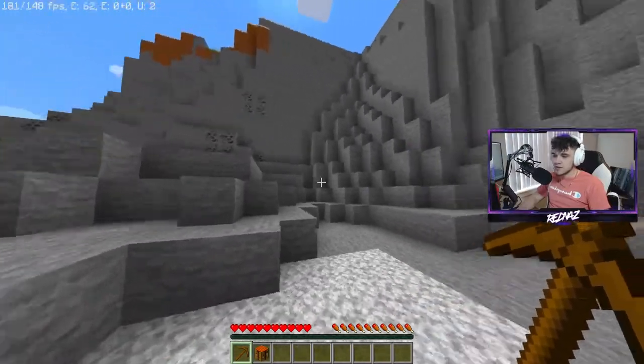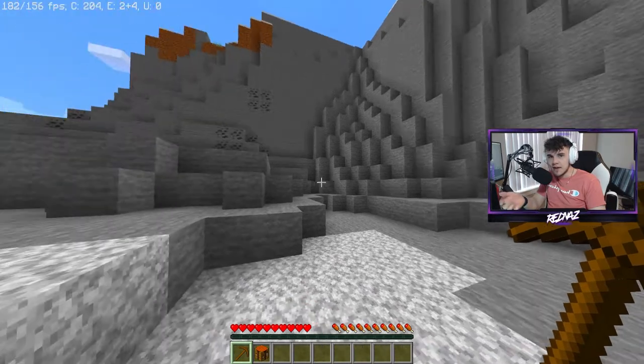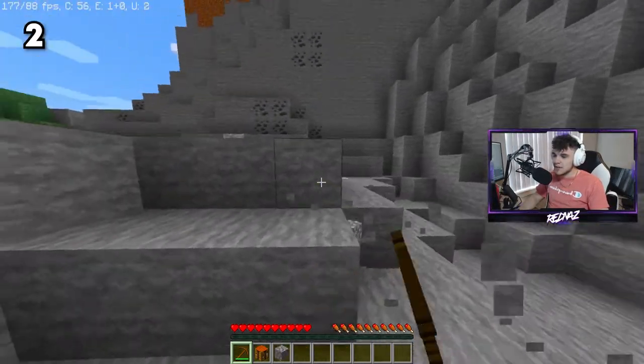What you're going to want to do is find some exposed stone like this. It doesn't have to be exposed — as I said in the last video, I'll put a playlist up in the top right. Just get to stone somehow, it doesn't really matter. Then take your pickaxe and break eight pieces of cobblestone.